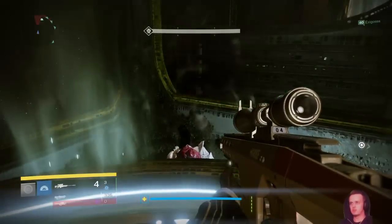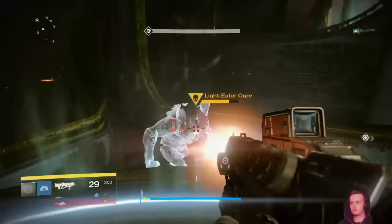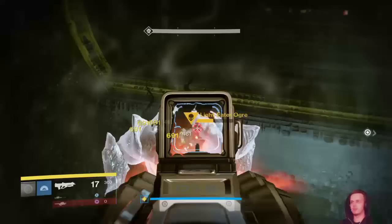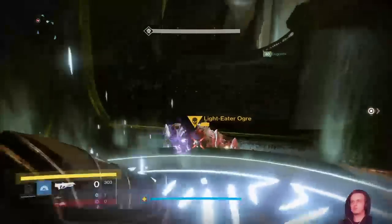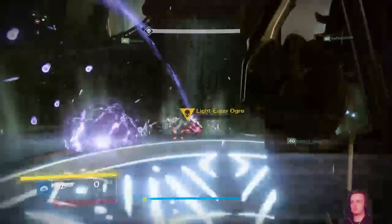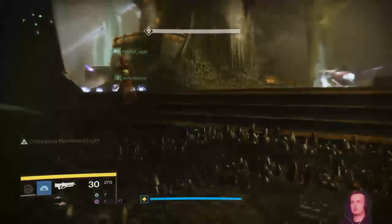После активации каждой кнопки рядом с ними в углу появляется Огр. Его нужно убить как можно скорее, так что не жалейте на него ни гранат, ни хэви патронов. На месте его убийства остаётся чёрный шар. Будьте осторожны и не подходите к нему раньше времени.